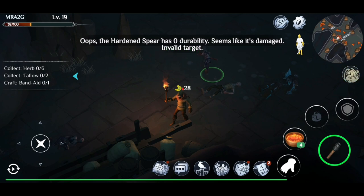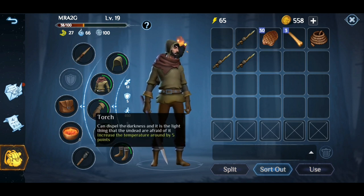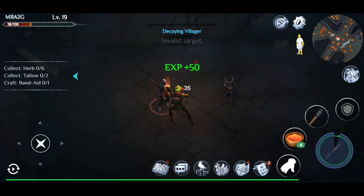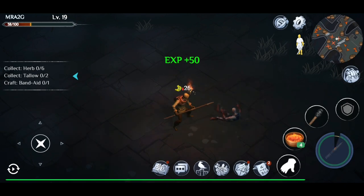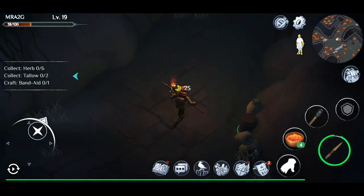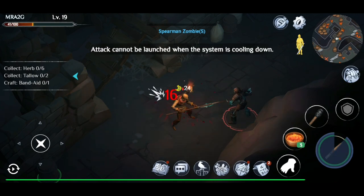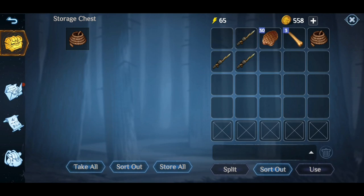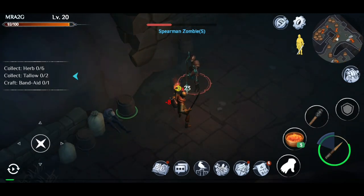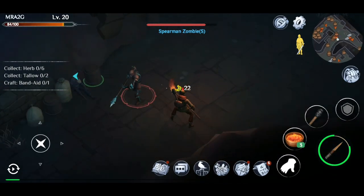Even though you've got the torch it still does damage as well, so use it as a last resort is my best recommendation - really I just want to use it as a light source. Right now you actually need an iron shovel to get through those little bits there - I think they're iron nodes. I just got a level up and I got some rope. Let's take the rope with us as we proceed through here.